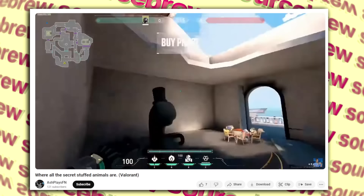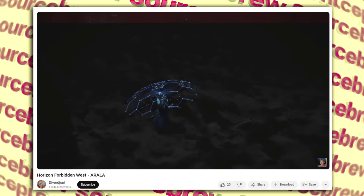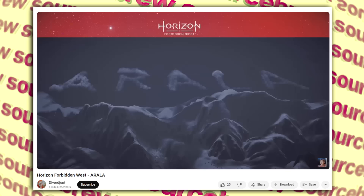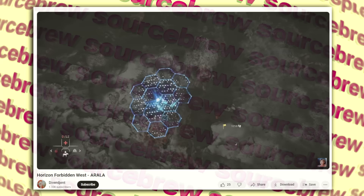Arala — Horizon Forbidden West. Way outside the boundaries of the playable areas, keen-eyed players noticed a word written way out in the background, only visible at night and from a certain altitude: 'Arala.' Not sure exactly what this is supposed to mean — there is a minor character named Arana, but not Arala — so it's still a mystery. If anyone knows what this might mean, leave it in the comments.